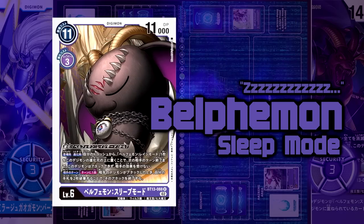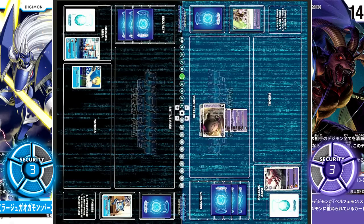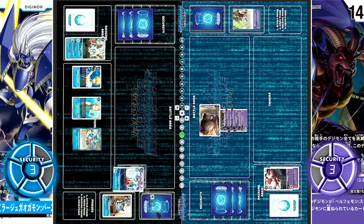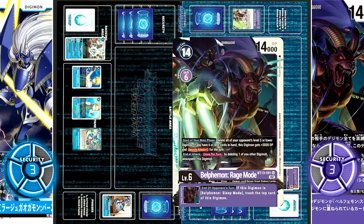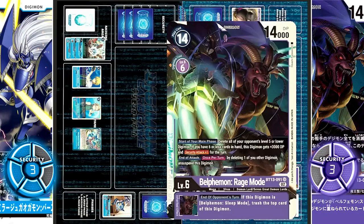Rage Mode re-enters Eternal Slumber. One draw. On evolve, it places another copy of Rage Mode on top of its evolution cards to gain effect immunity. Turn over. Gaomon is kept in the Raising Area. For 2 cost it evolves into Gaogamon, then for 3 cost the Tamer Nikolai Petrov is played, and for another 3 cost, Blue Memory Boost — 1, 2, 3, and 4 — they choose Mech Gaogamon. Turn over. But once again, at the end of the opponent's turn, Rage Mode's inheritable triggers, trashing Sleep Mode to transform into Rage Mode. The second Rage Mode's inheritable will no longer apply since this Digimon is no longer Belphamon Sleep Mode.